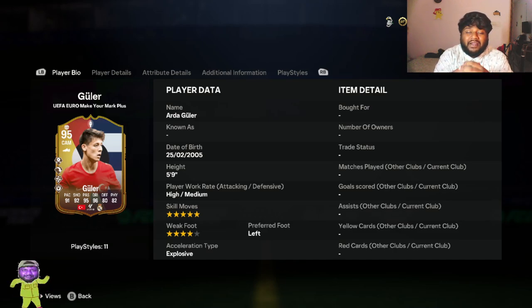Hey guys, welcome back to the channel! In today's video we are looking at Arda Güler — a crazy card. Just off the bat, it's a 95-rated Center Attacking Mid, Arda Güler from Real Madrid and Turkey. He is insane. If you watched the game against Georgia, what a beautiful goal — and that is why we all love this card. We have him as an SBC for the Euros Make Your Mark Plus promo.